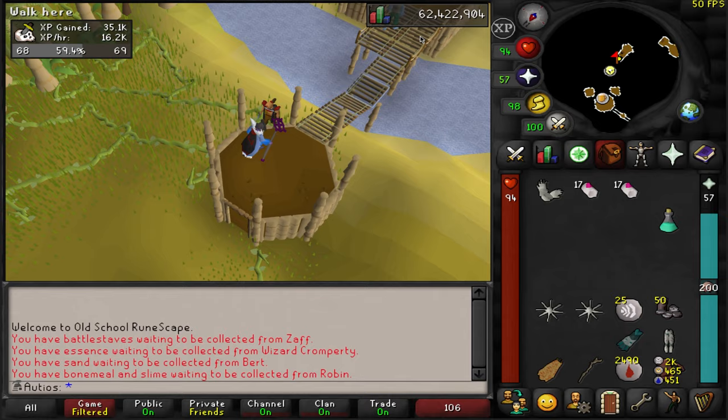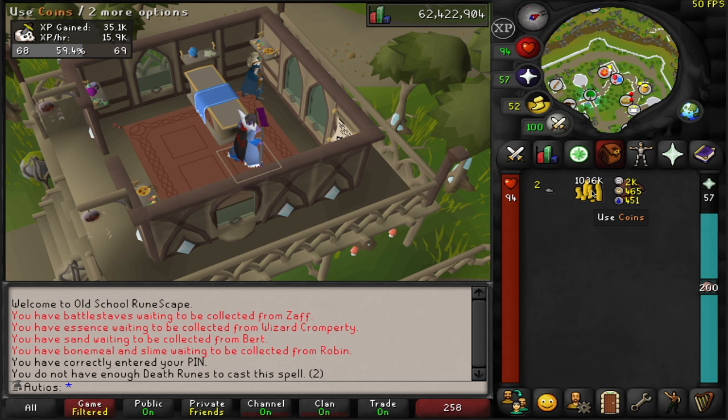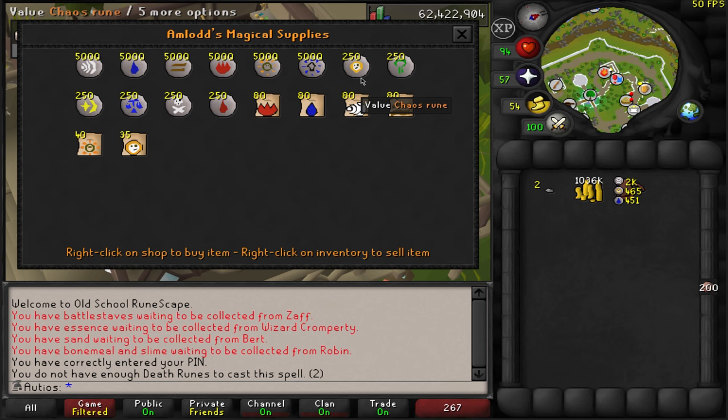Time for another task from Duradel. I would really like to see Dagoneths — Bloodveld! Another burst task, let's go do it. Unfortunately, before we can do this task, we have to get some more runes. We only have about 100 casts worth of Ice Burst left right now. This is our entire cash stack — we're going to be spending quite a bit of it, I'm afraid. Let's go ahead and stock up.